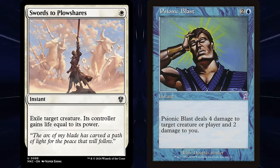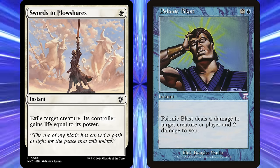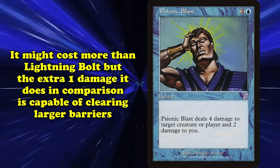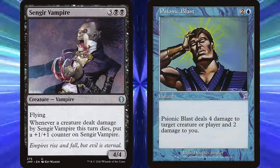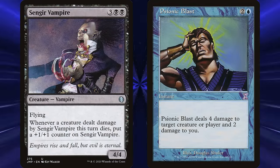While white had Swords to Plowshares, most colors generally had to rely on removal that could hit some things but not everything. Psionic Blast may cost more than Bolt, but dealing that one more damage clears some pretty important toughness thresholds. It could check an opposing Sengir Vampire before it got any counters, as well as many of the other midrange threats that were popular at the time.